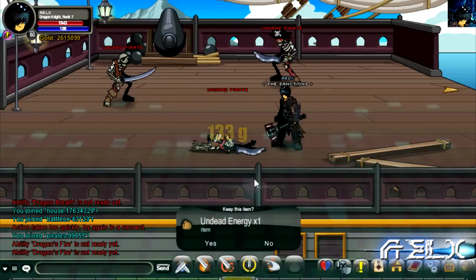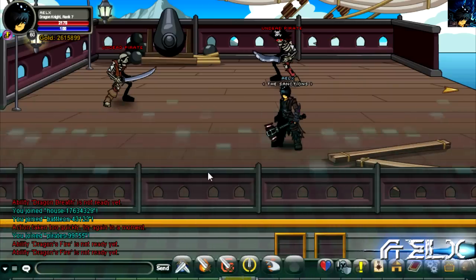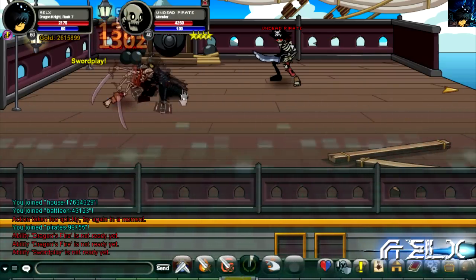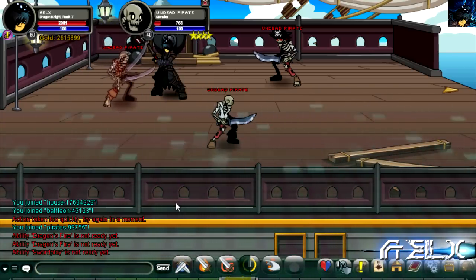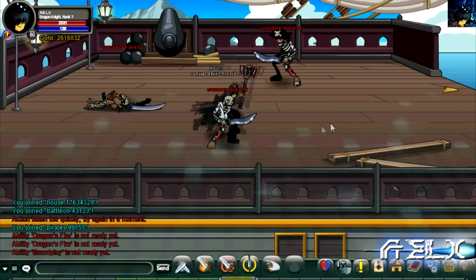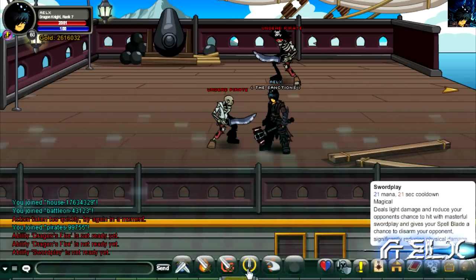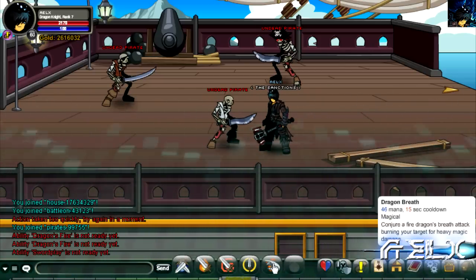The third skill is Swordplay. It deals light damage and reduces your opponent's chance to hit, and also reduces their damage for a certain amount of time by disarming them. Using this class, you really want that skill to be active constantly — just keep it going in the background at all times.